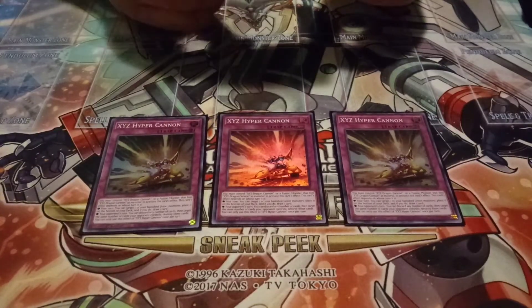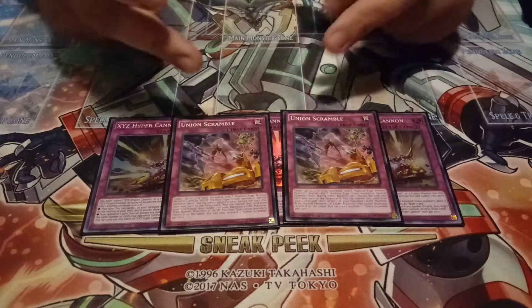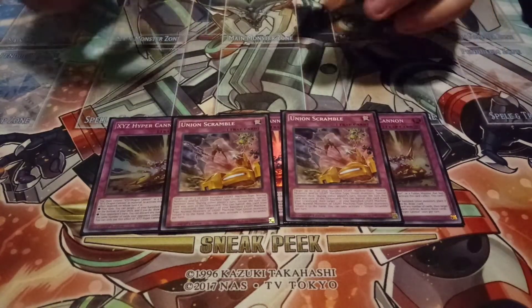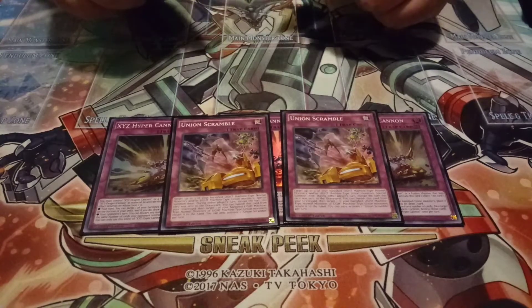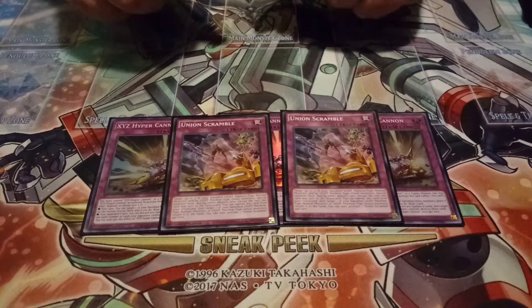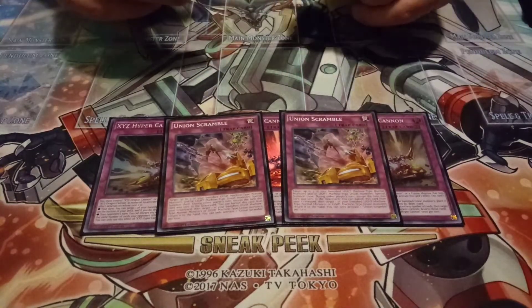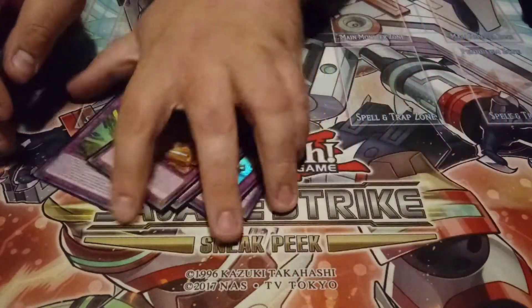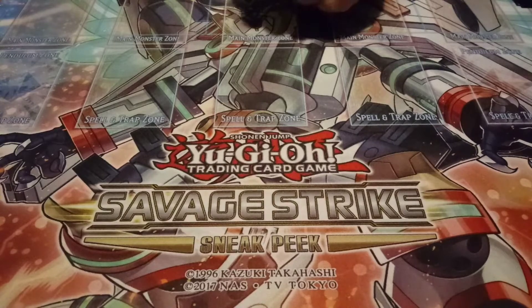Two copies of Union Scramble — I thought pretty hard about the last few slots and felt this is a really good card to play. It targets three of your banished Light Machine union monsters, special summons them, and then you can banish one to summon another. It has a neat OTK-ish aspect, which is kind of what you want with this build — you really just want to clear board and OTK.